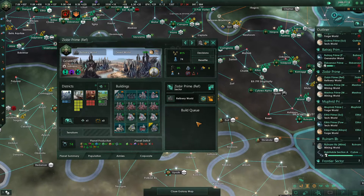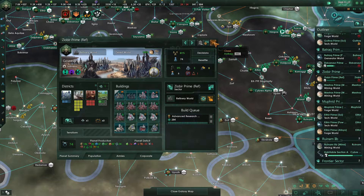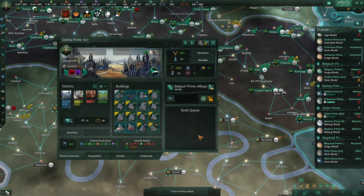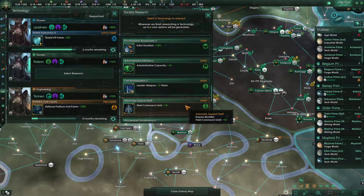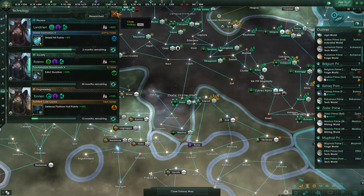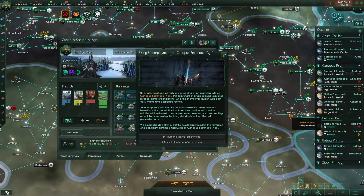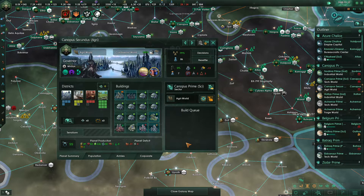Let's check in on our worlds here. This refinery world needs a job, and that is of course why we put this research complex in. This generator world definitely needs an upgrade on the system capital complex. This tech world needs housing — that's easy enough. Edict duration has finished up; we're still most interested in edict duration there, though it's getting less efficient. System capital — that's nice, we'll put that in. We're at 0% crime now that we've got these Psycors — that's very nice.